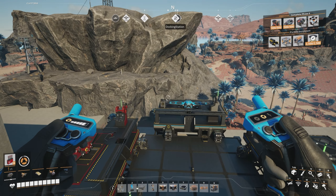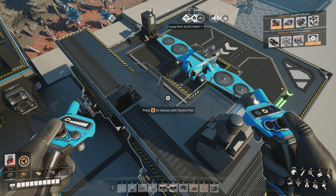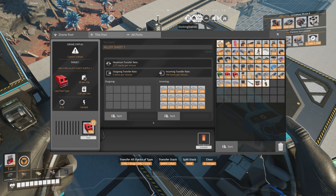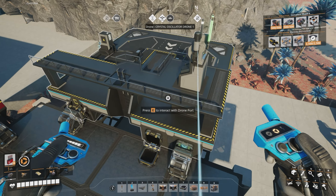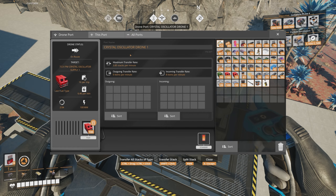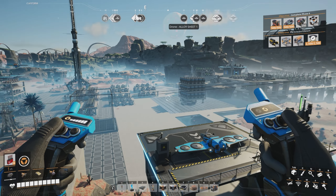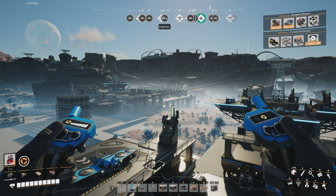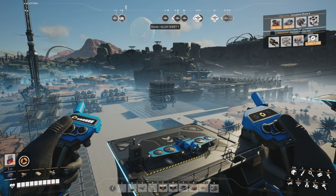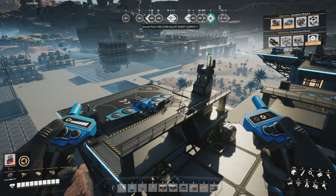I've only dabbled in trains once — I did one train line and it went pretty well, but I've not done much more with trains. Other ports have aluminium sheeting, and one is for bringing in crystal oscillators, which is something new I've started producing over there.